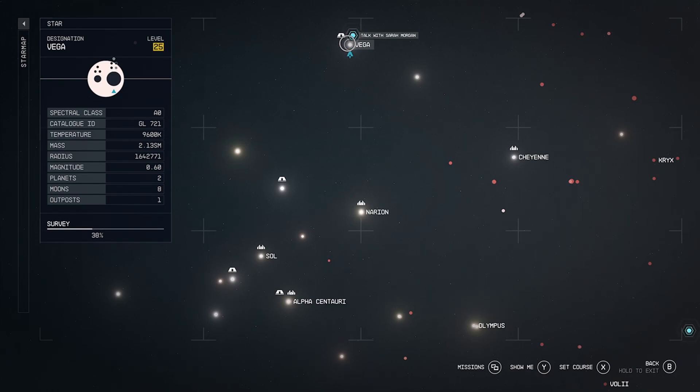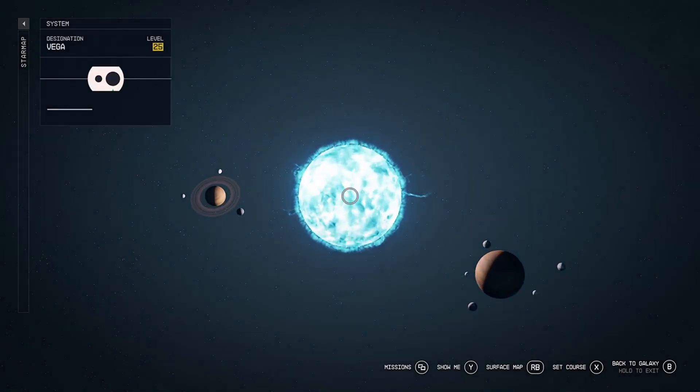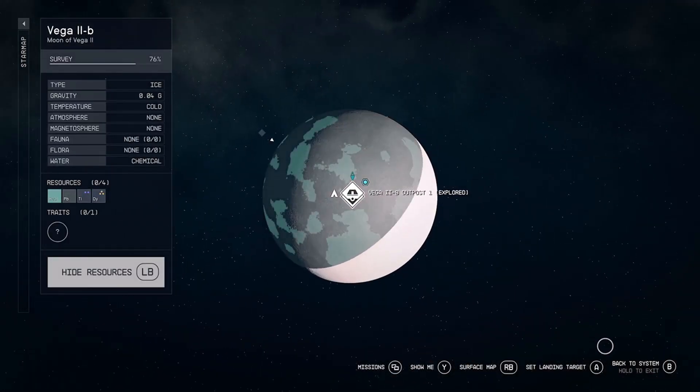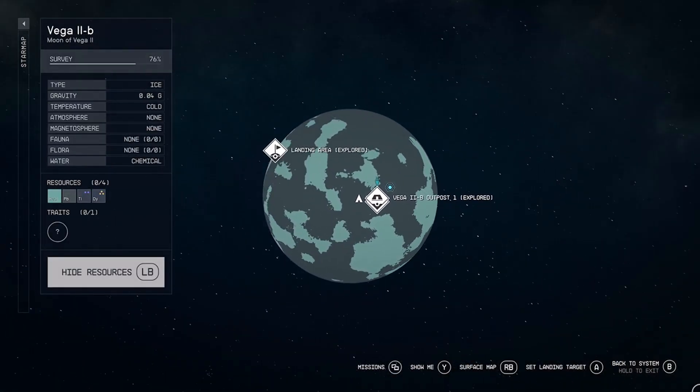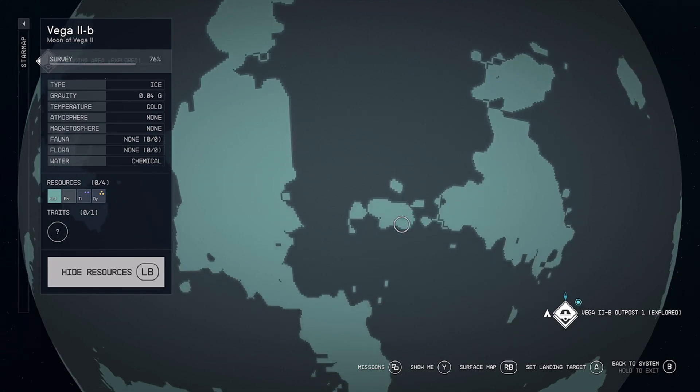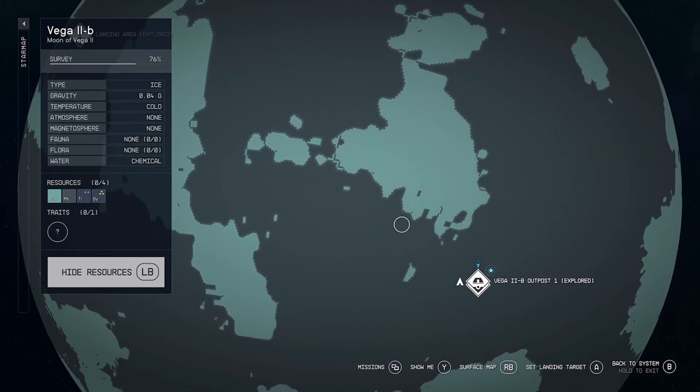If you get into any trouble, just jump back out straight away. Come here, and this is my outpost right here.